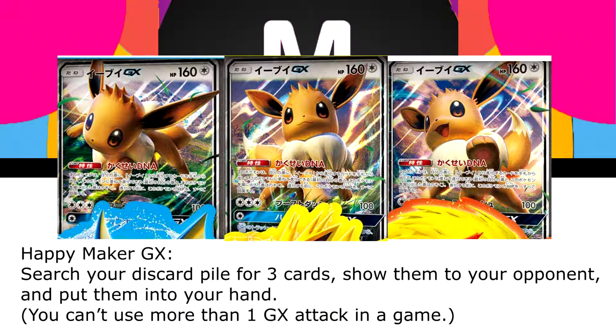Its GX attack, Happy Maker GX, costs one energy and allows you to search for three cards from your discard pile, show them to your opponent, and put them into your hand. That's always good, especially at the moment — we don't have many cards that pull from the discard, and nothing that pulls out energy in standard from what I can remember. It's good for pulling back supporters, items, and lost Pokemon, but at the cost of your GX move, it's not one we're going to look at too often.